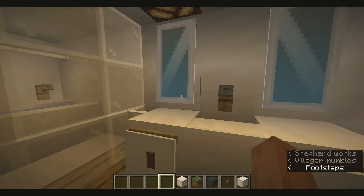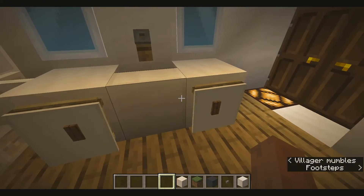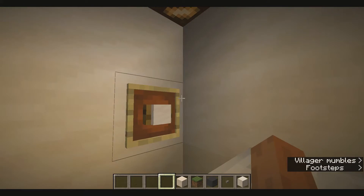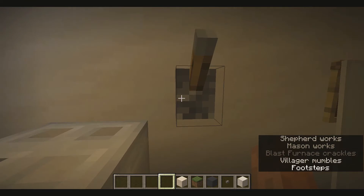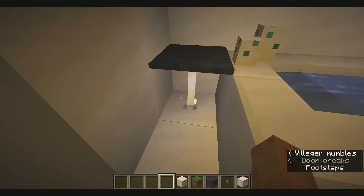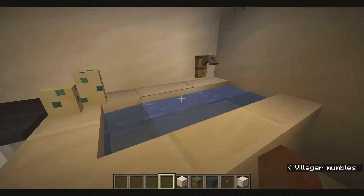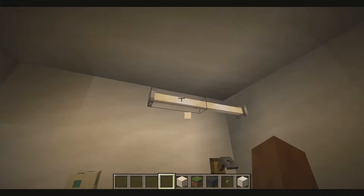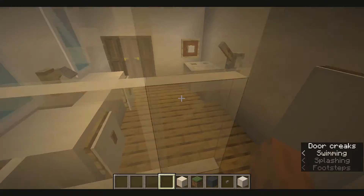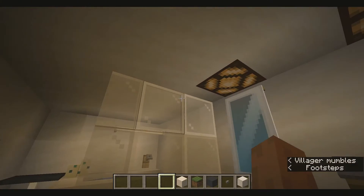I got some of these designs from a YouTuber — I forgot who. Then this one I just made on my own, and this one too. You know, normal toilet. These are supposed to be the towels, these are like the soaps or candles, this is a normal pole, this is the bathtub, this is the faucet, and this is the glass so people can't really see you — but it's useless anyway.